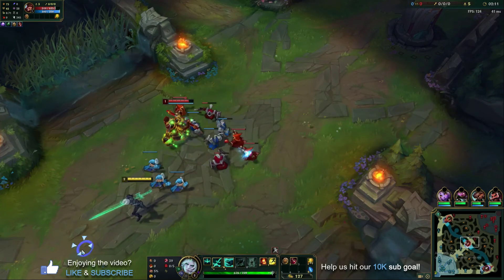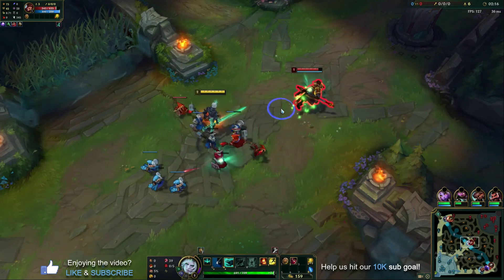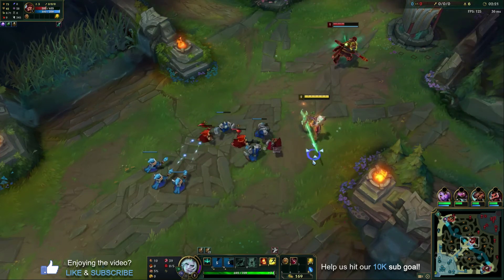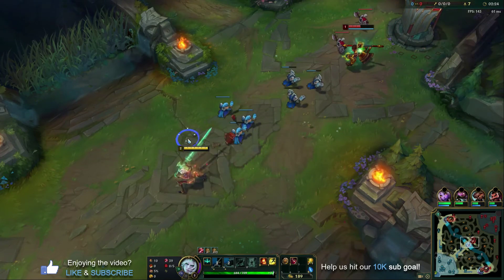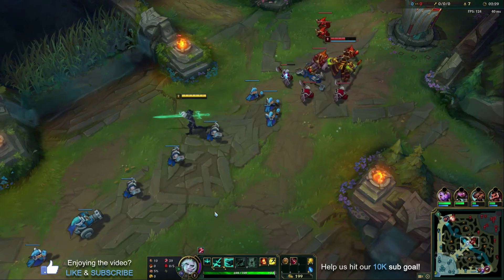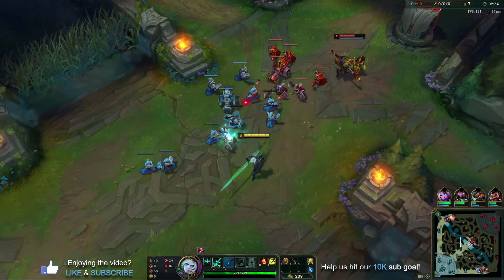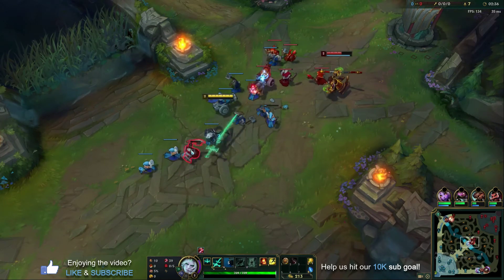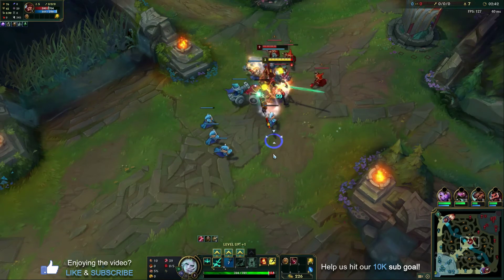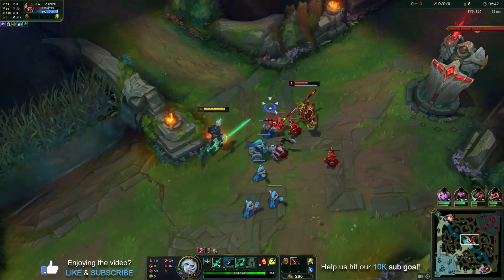When we get to level two, we can look for bigger trades and get our fully stacked Conqueror up. You can either use W or Q to engage first. Let's try starting with Q, auto, auto, W, auto, auto — now we have our fully stacked Conqueror, so we want to keep fighting. Level two is when you really unlock strong laning with this character. Now, the stun on W — if there's a minion in front, it will block it. So if you want to use your W in a trade to really proc that Conqueror, you need a clear line into the champ. If a minion gets in the way, it's going to stop that and you won't be able to fully proc your Conqueror.